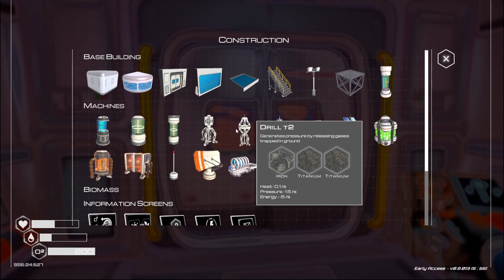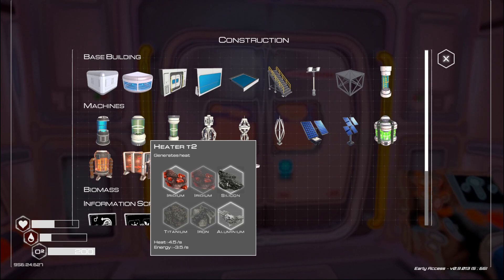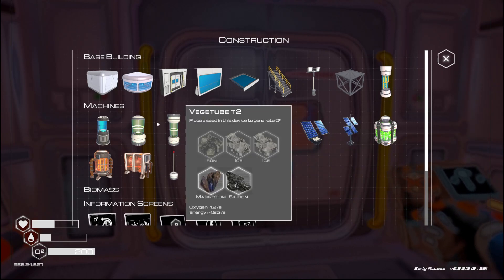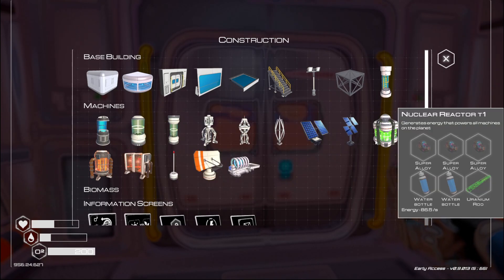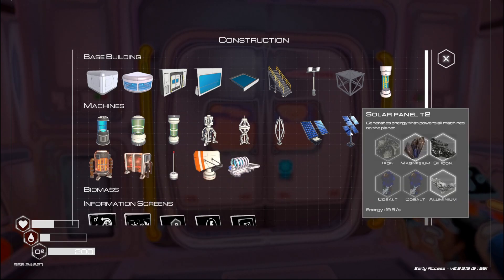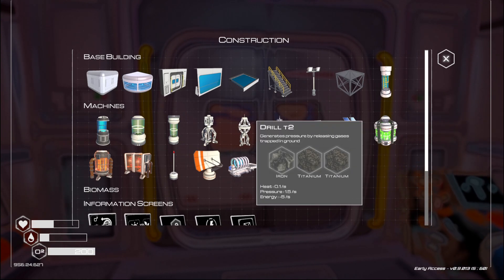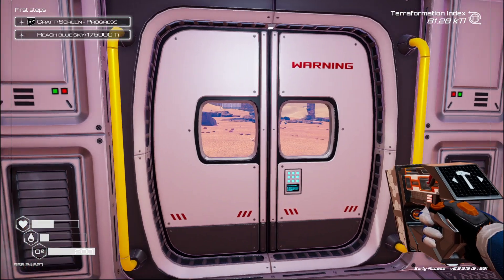Let's get some more drills in. The drill needs heat and pressure — pressure is 1.5 for that. The nuclear reactor provides energy for the base instead of using solar panels. We'll make some more drills, I think. One iron, two titanium — let's try to get three.